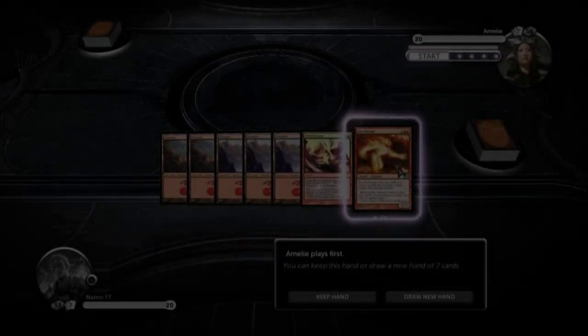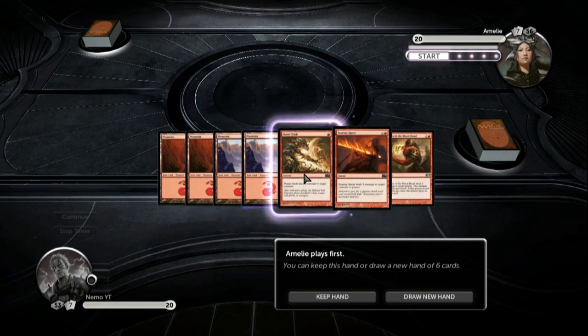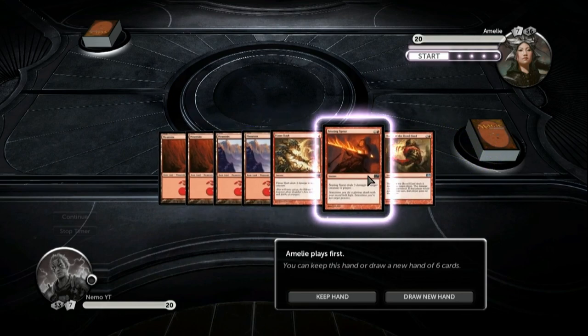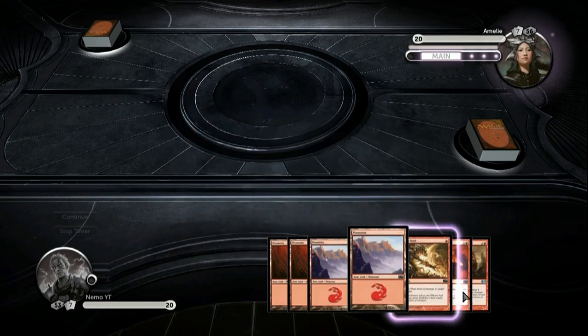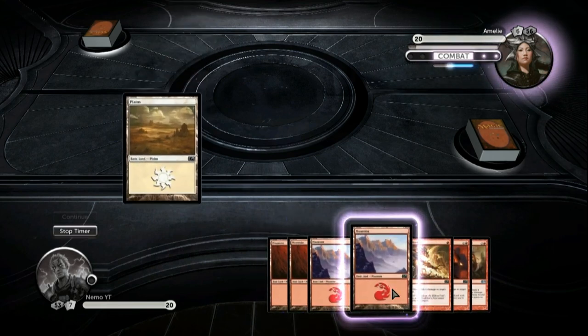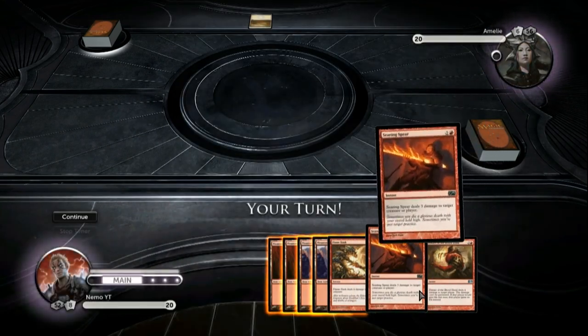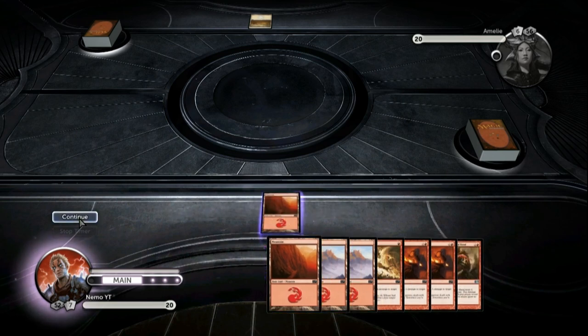Welcome to the first match in Win or Swap. I'm definitely going to swap this hand though. This is slightly better, not entirely exciting, but I think I can keep this. Five-land hands aren't always great, but I have something to deal with a creature and something to deal damage to his face. So I can go either way with this — I don't have a creature myself, but you don't always get one in the starting hand with Born of Flame.